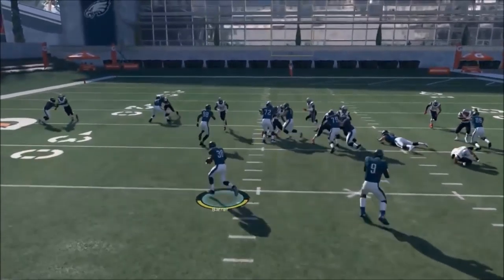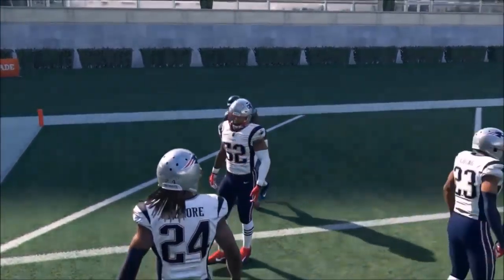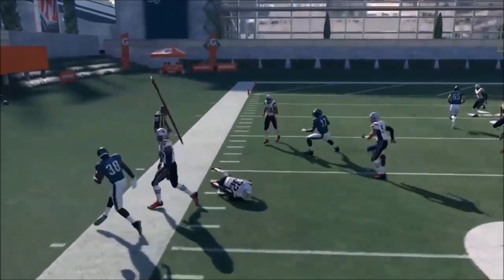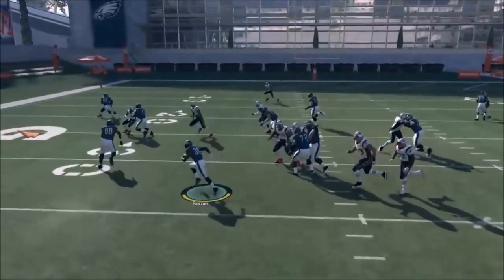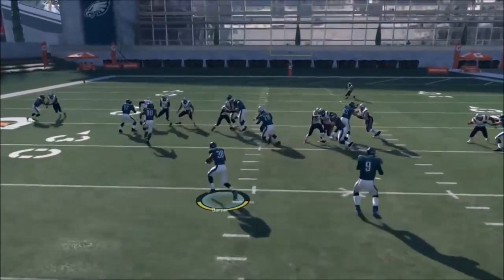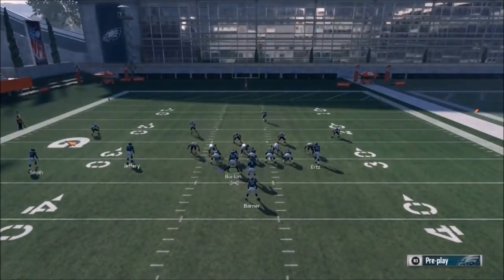Let's run this a couple of different times - the blocking on this can be so legit. Look how that receiver gets off and goes to the next level - I get that touchdown. My R2 button on this controller kind of sticks, so I may not be getting all the acceleration I want. On average I'm getting five easy yards but I'm really expecting more. Look at that nice clip block there by Trey Burton to spring me - he gets out wide in a hurry and sets me up for some big games.